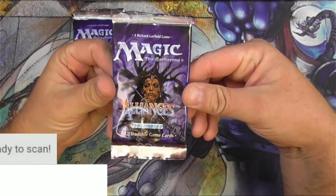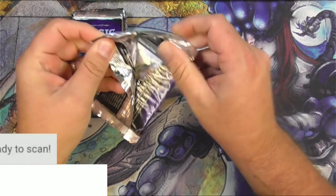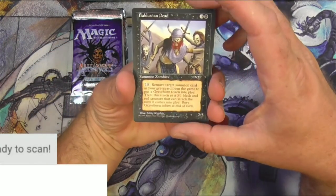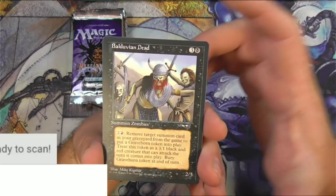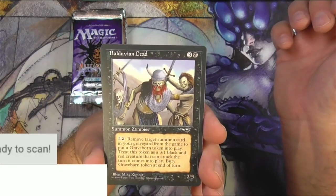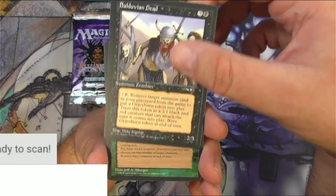Let's start off with Alliances. There's only 12 cards in this, so the stakes are high. These are older cards and we will be taking our time looking at these because we're not just going to fly through a pack of Alliances or Stronghold. Balduvian Dead. Mike Kimble — I like the art on this. It's got a simple old school style.